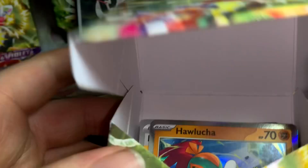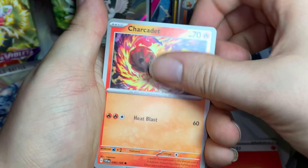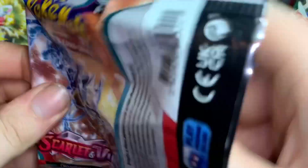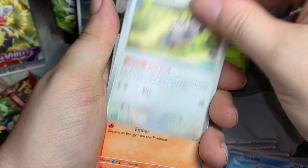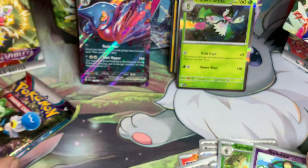Let's go ahead and start opening up the booster packs - first one. One from the back. Fire energy, Sharpedo, Capsakid, Potion, Weasel, Meowscarada, Vitality Band, Toxtricity, reverse Drifloon, reverse Drowzee, and a hollow Meowscarada. Second pack - basic Water, Clauncher, Squawkabilly, Sharpedo, Lechonk, Pachirisu, Picnic Basket, Crabominable, Spinda, reverse Dreepy, and then oh - we got a Toxicroak ex! That's pretty much the best thing we want to pull out of this.